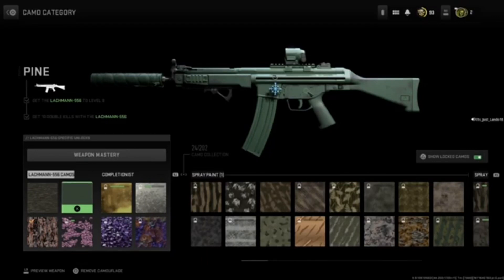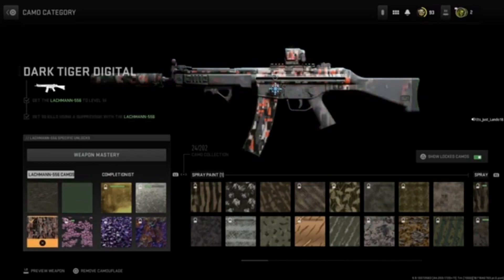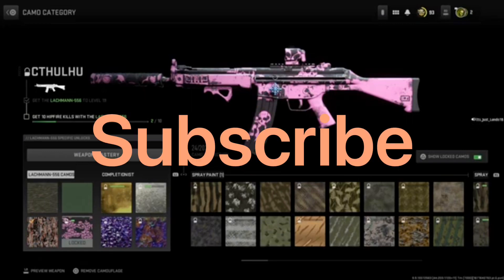What's up, TSL216 back again with another Modern Warfare 2 road to gold video with the Lachmann 556. We're in a different starting place than usual — we're already in the camo screen instead of the shooting range. We got the dark tiger digital on there right now, and we're trying to get the Cthulhu. We already have two out of ten hit fire kills, so we need eight more. Back again with my boy I-Sinner, aka Rail. And before we get into this video, remember to smack that like button, subscribe if you're new, and let's roll.